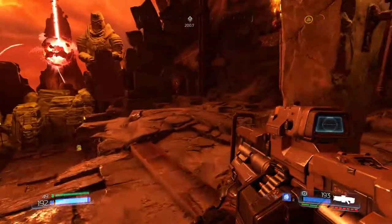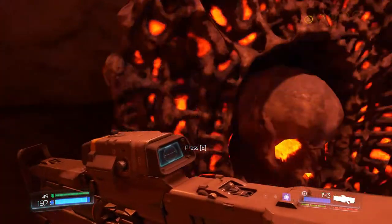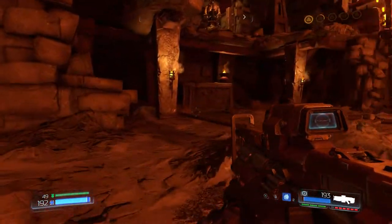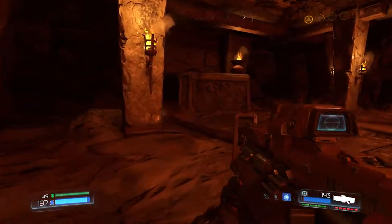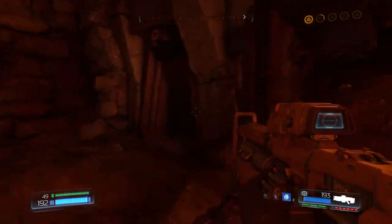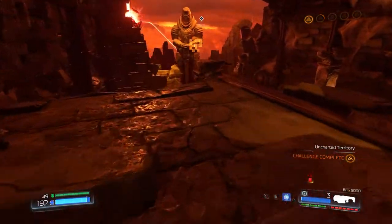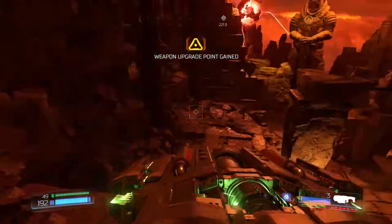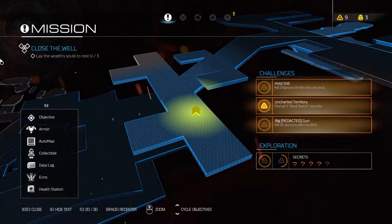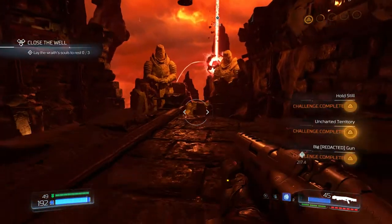Hey guys, there's a skull switch right here in that room with all the zombies that I was bombing. There was a glowy door up here, and it's open now. Nice. I don't actually see these zombies that are making so much noise, but hey — found a secret, so that's nice. I totally forgot until the last session that I could just do this and have it show up on the screen.